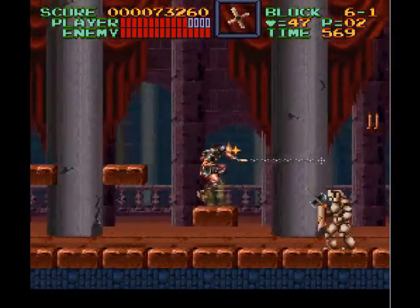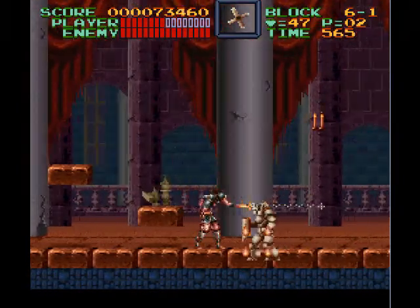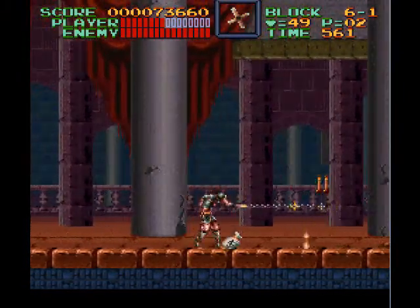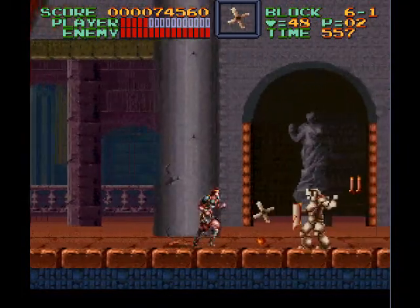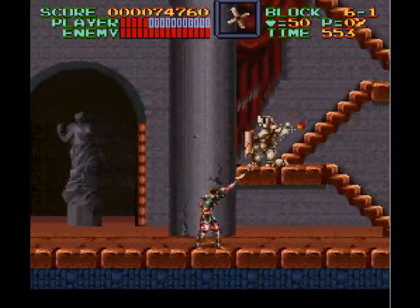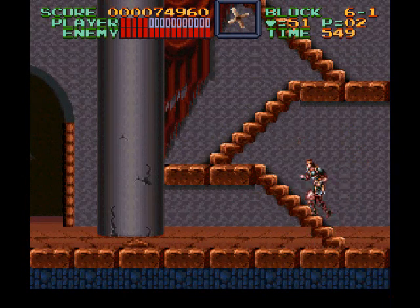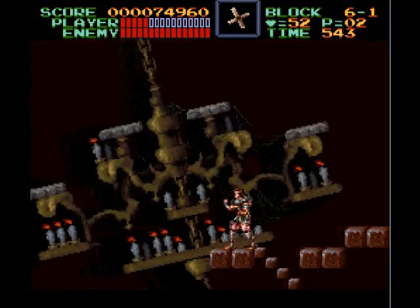I feel bad for both of them that they don't have a good relationship. But I do know some people who have good relationships with their siblings, so there are still some people I can relate to in that sense. As you can see, they have these axe knights from before — they only take four hits this time. So anyway, this is kind of one of the more pain-in-the-ass stages of Dracula's Castle.